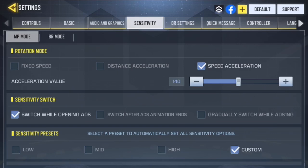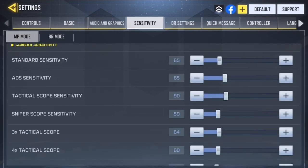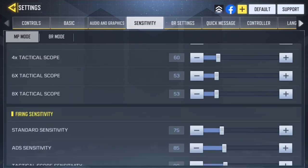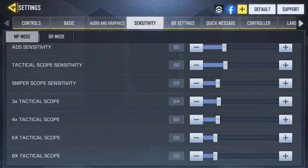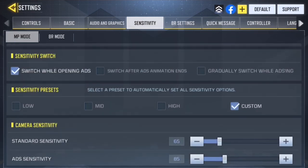My sensitivity is 140 — that's the pinpoint right spot for me, though sometimes I put it higher. Going down, I have switchboard ADS open. Sensitivity presets is custom: my standard sensitivity is 65, my ADS sensitivity is 85. The sniper scope sensitivity is 59 or 60, the tactical scope is 90 because I never use it. Firing ADS sensitivity is 75 because when firing I want faster ADS so I can quickly change my shot. ADS sense is 85; I haven't sorted out the other scopes so they're probably default.